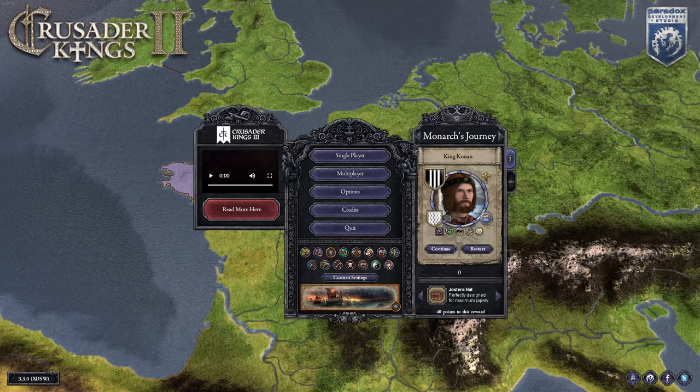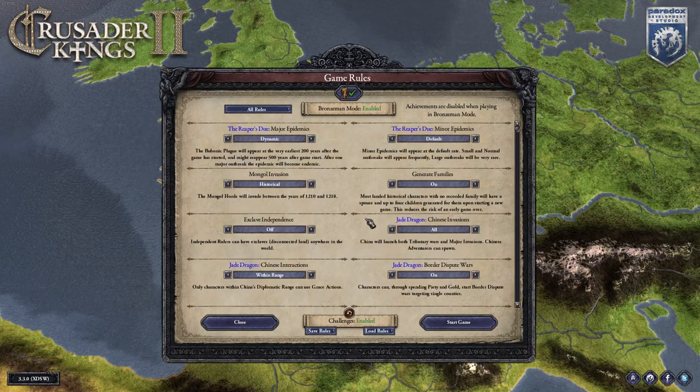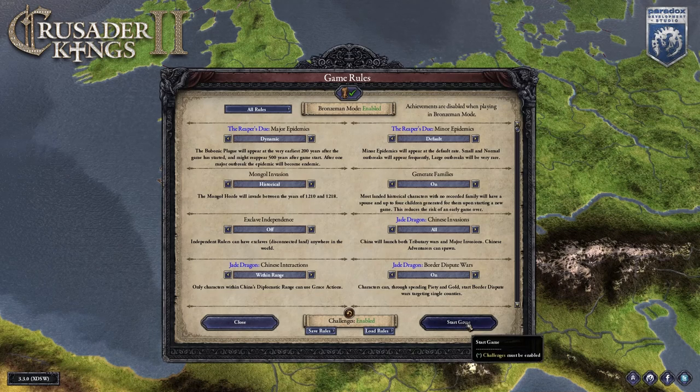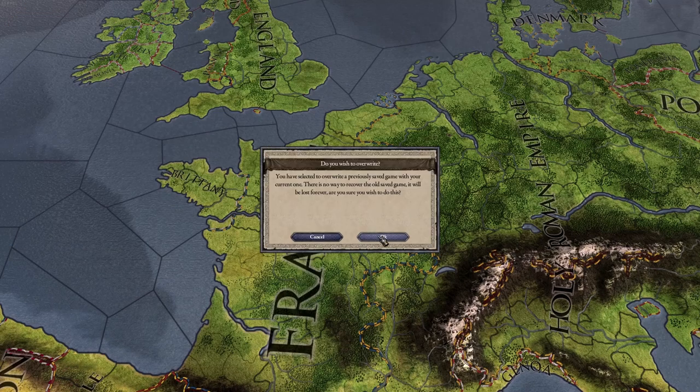I had a look at them earlier, but figured let's have a proper go at them and see how we fare together. So I'm going to restart. I have almost all the DLCs — the only one missing is Sunset Invasion — so I'm not gonna mess with the specific settings. Let's start with Bronze Mode.